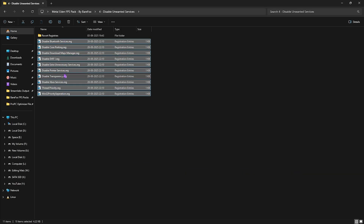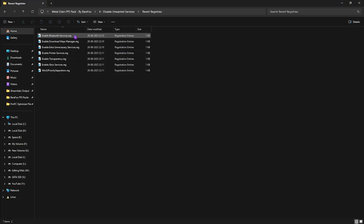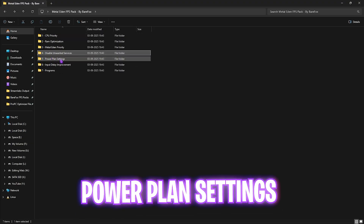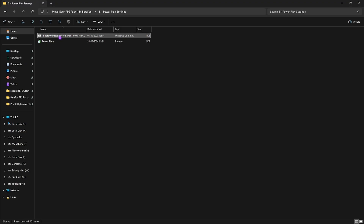The fourth folder is Disable Unwanted Services — it contains many services that are useless but still running in the background consuming your process count. If you use Bluetooth or printer services, skip those, but disable every other service listed to drastically optimize performance. If you want to revert any of them, head over to the Revert Registries folder and apply the corresponding file.